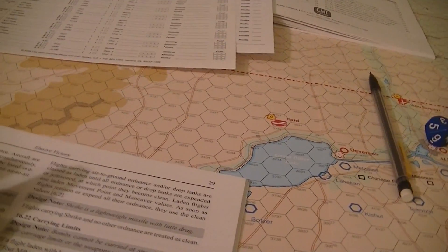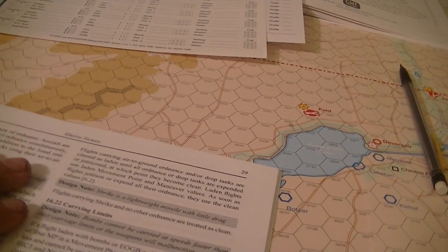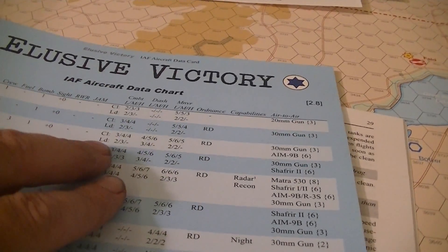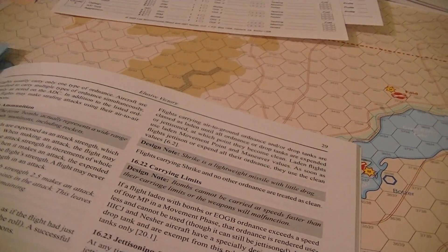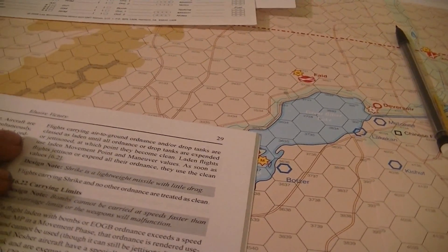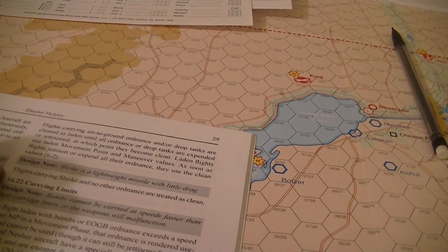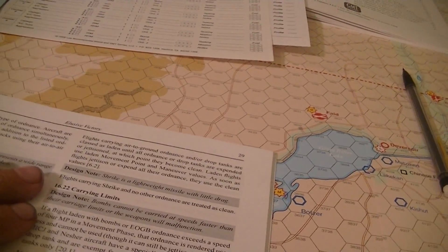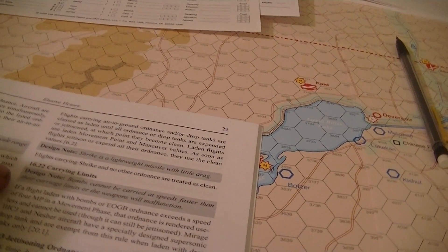If a plane does not have ordnance on it and does not have drop tanks, it's considered clean, which affects the maneuver and speed ratings. Otherwise, it's laden. The Shrike is considered a lightweight missile and does not count against the laden capability.